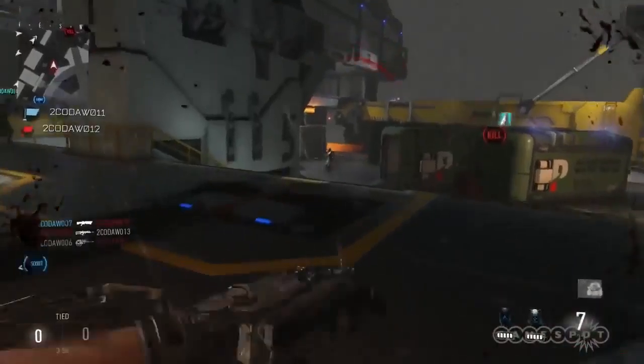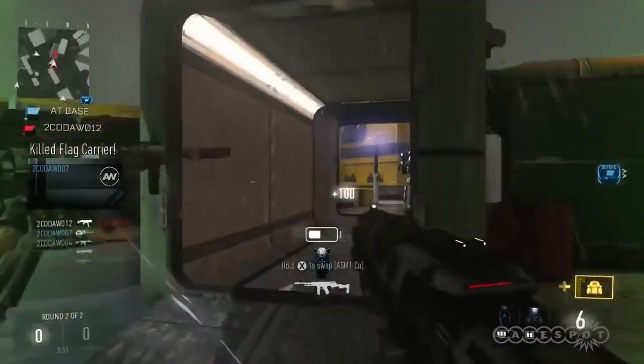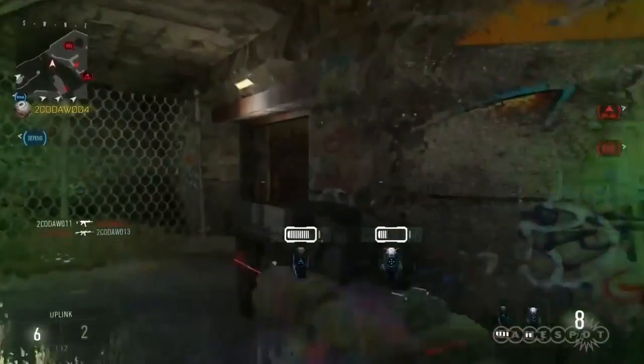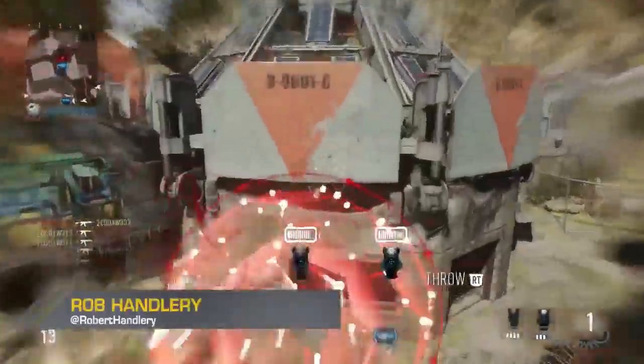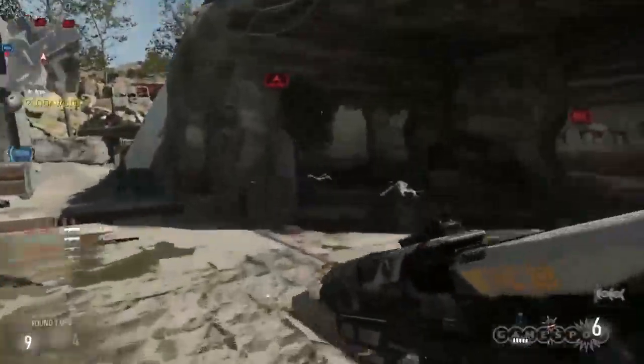All these EXO abilities are yours for choosing. And remember when I said you can only choose one? I lied. Tossing down the Tactician wild card means double EXO abilities for some double trouble. You lose your grenades in the process, but EXO ability combinations can make for some sweet, sweet classes. The EXO, baby — it's a game changer.